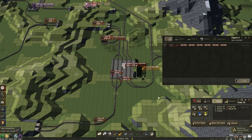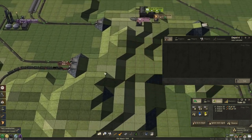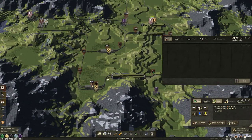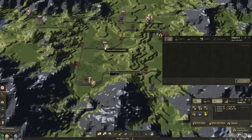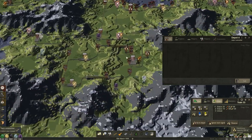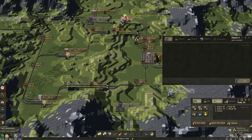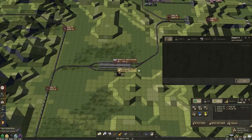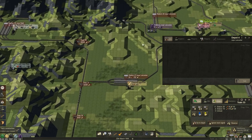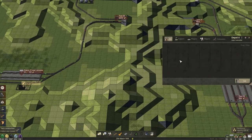We might actually change this in the future, because as you can see we already have some additional backlog over here at the tunnel. Given the distance to the toolworks, we really don't need to bring all the planks back to the central station. This is just helpful for the logs to collect all of them from over here. But we might need to rearrange this part — I would like to have a shortcut from this station back to here, and then connect this to that shortcut.